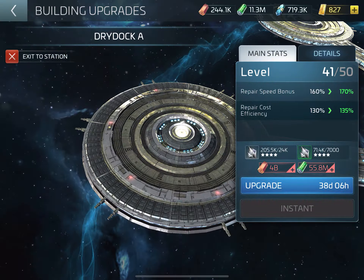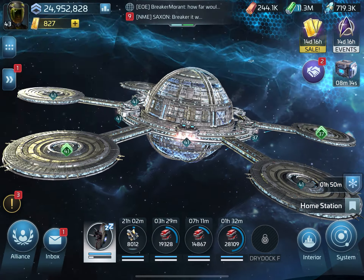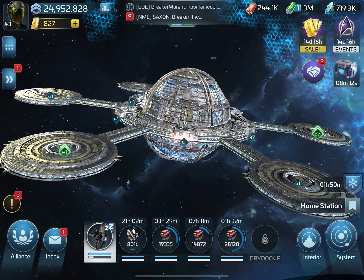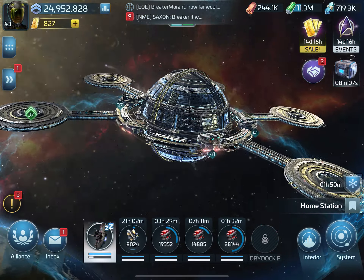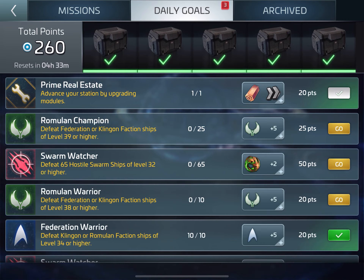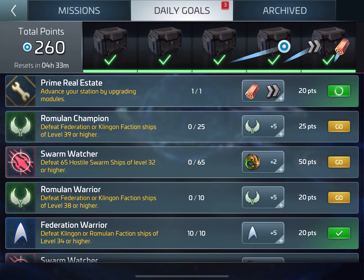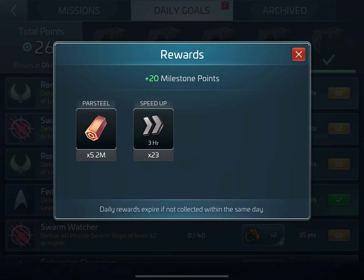Nothing else seems to have changed. Defense platforms from level 41 to level 42, but obviously if I do this I can upgrade. I'll buy that pack and I can upgrade that. I wonder what dailies are going to be like. I can finish that now — a whole 5.2 million in steel.